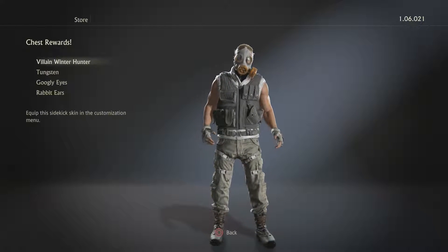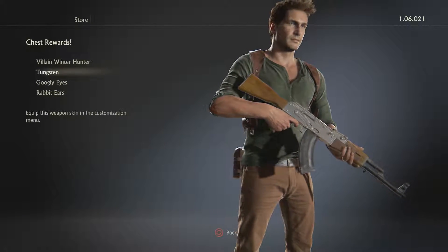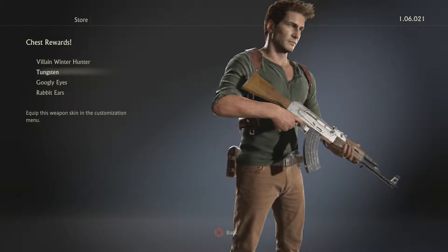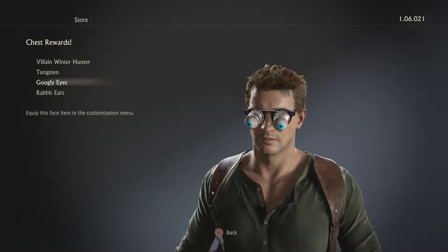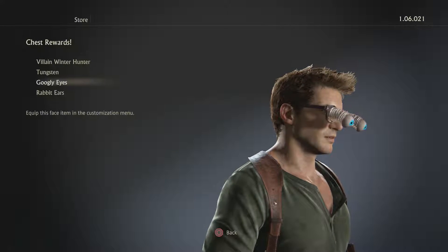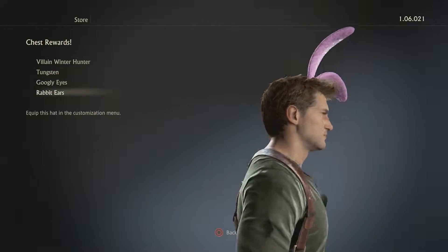Villain hunter winter — I thought I already had this, but no, the other one I had was like military. That's kind of cool looking actually, I like the silver googly eyes. That's kind of cool actually, and I got rabbit ears — that's awesome actually.